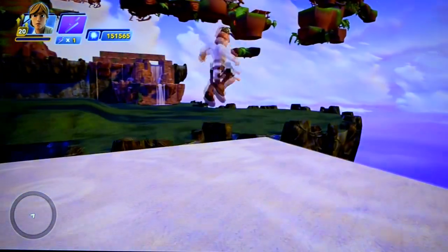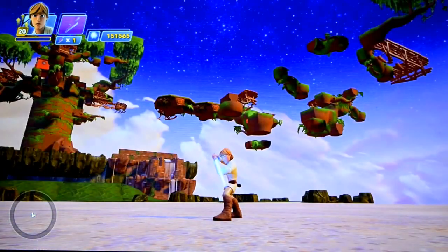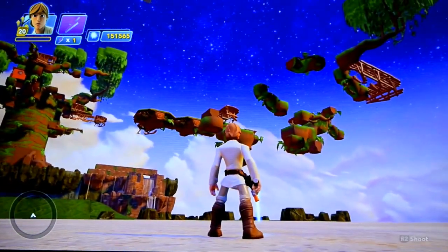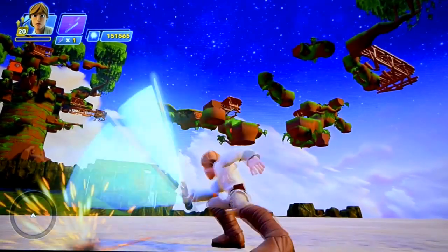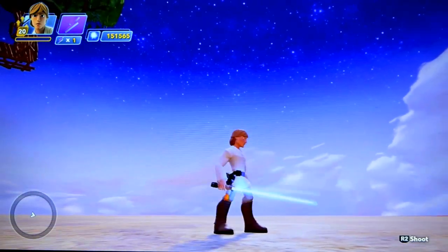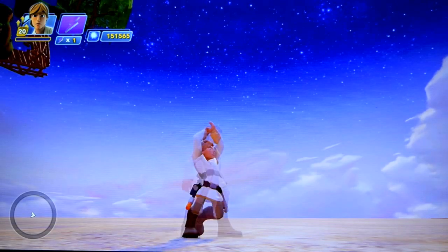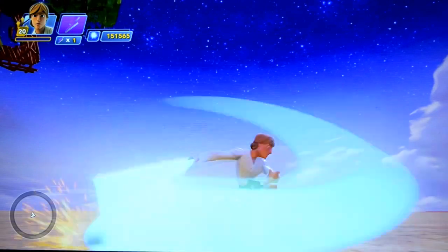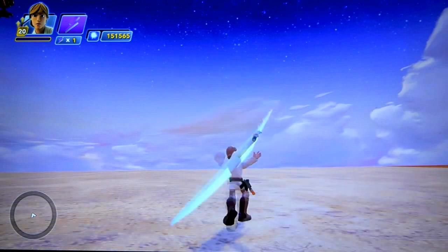So here we have his force jump. Got some blocking, evasive maneuvers here, and a few combo attacks. Now here's the block-breaking stuff — whenever you see his lightsaber turn more blue or shine blue, that's where you delay it and push triangle. So you see how it's shining blue? That's where you wait and then push triangle to do more attacks or more combos.